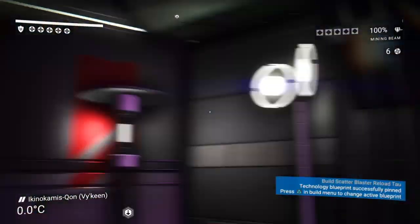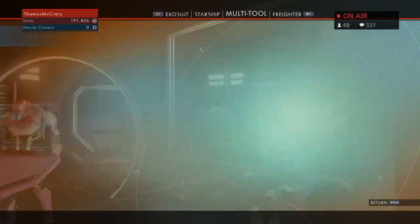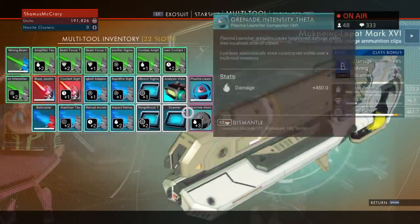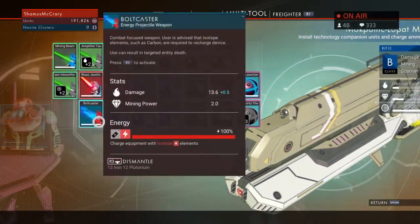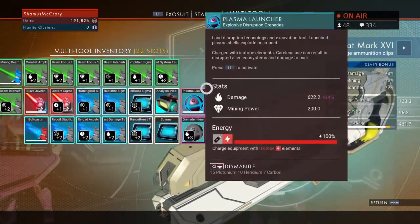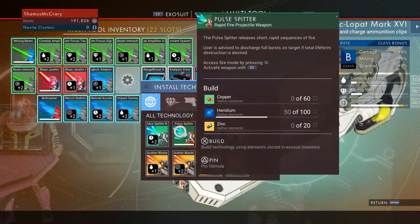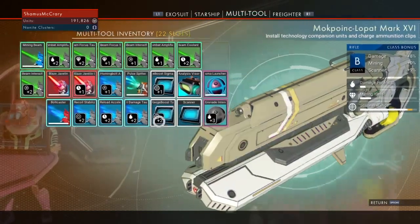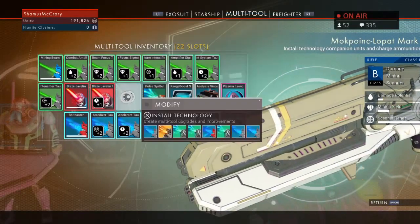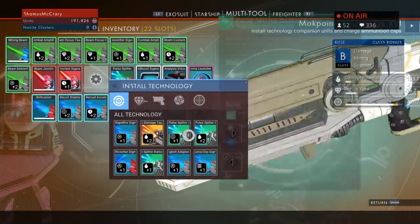Maybe we should take a look at the multi-tool as well. There's been updates to how that works too. There's the new Blaze Javelin, Mining Beam, Bolt Caster. Wasn't there another one? And then grenades. This one — Pulse Spitter — I haven't even built. I haven't really looked at these. Let's jump down to a planet and take a look at some of this. Shall we?